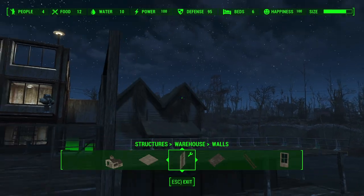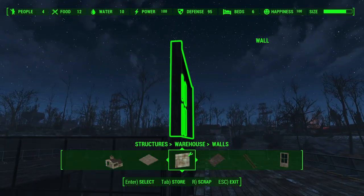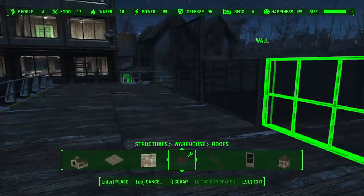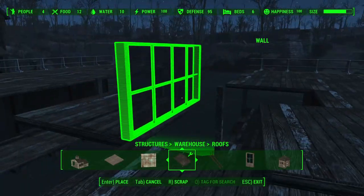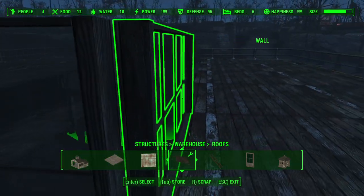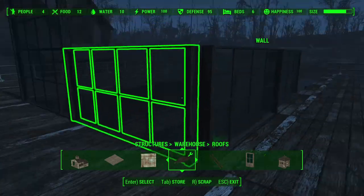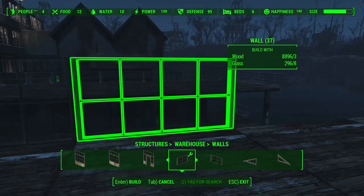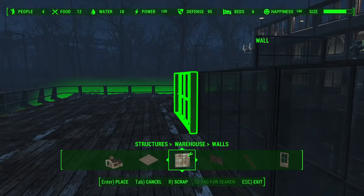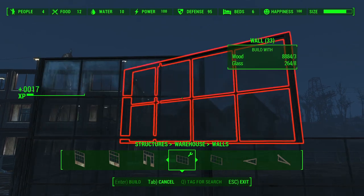After some maneuvering, we've got the pane facing the right direction and now snapping it in place. Once we get the roof snapping correctly, we just snap all our glass to where it fits. We'll stack the glass two levels high since this is a short wall.